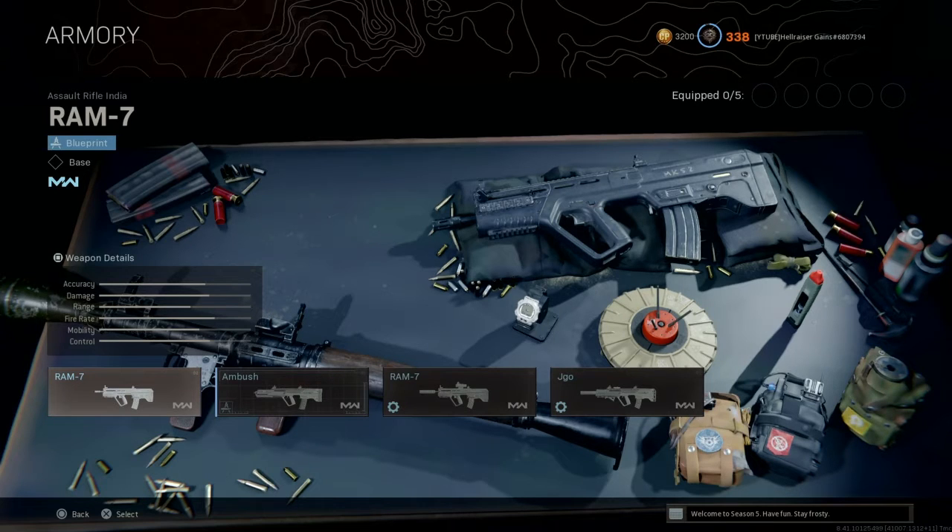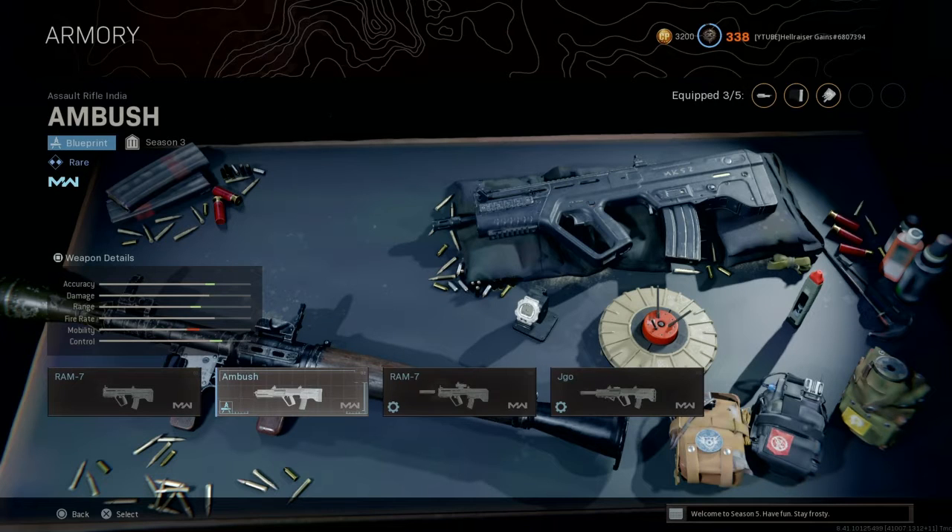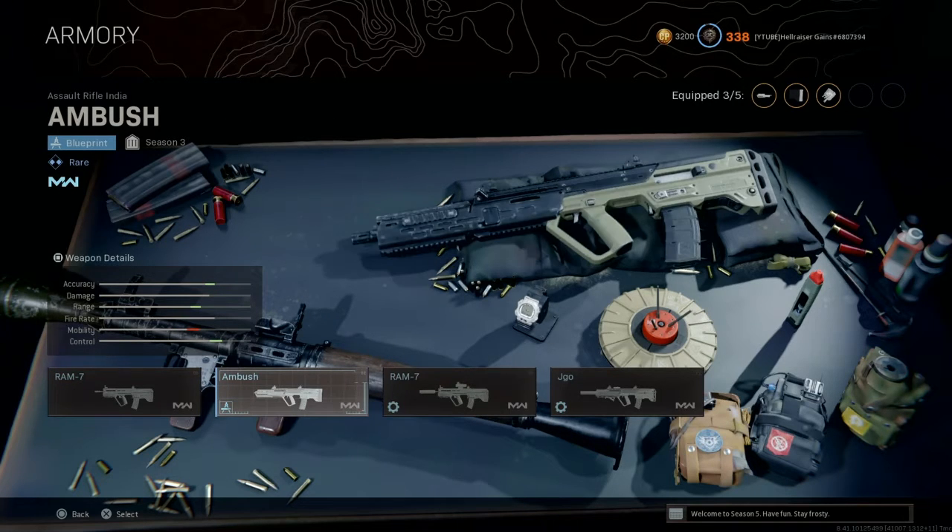This video is going to be pretty short because we're talking about the best blueprint you can have for the RAM-7. The only one you can unlock is the Ambush, which you unlock through specific mission challenges in multiplayer. So if you don't have multiplayer for Modern Warfare, you won't be able to unlock it. This is a Season 3 rare blueprint from before the integration of Cold War into Warzone — a very long time ago — but you can still unlock it. Check my other video where I talk about each blueprint and how to unlock them.